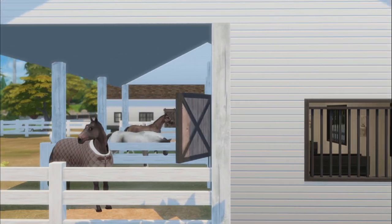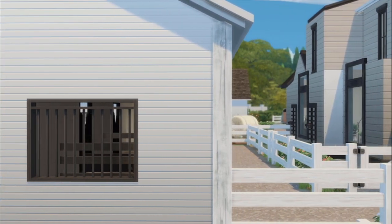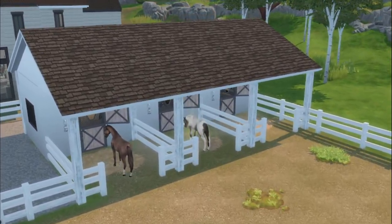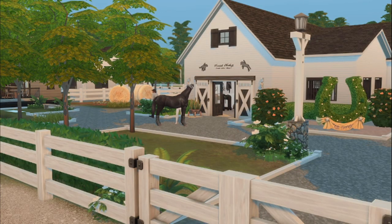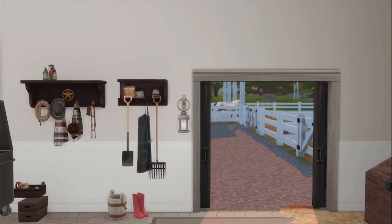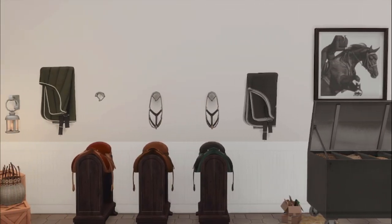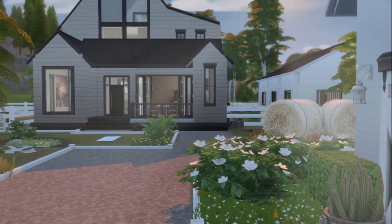I hope you guys really like this build. I'm not a skilled builder and I'm really trying my best to get better. I'm happy with how it came out and I think that's all that matters. There is no barrel racing area — this is an English focused stable. I will be focusing on a Western themed stable as well, but for now I just wanted to do one discipline at a time and keep each stable specifically focused on one discipline.